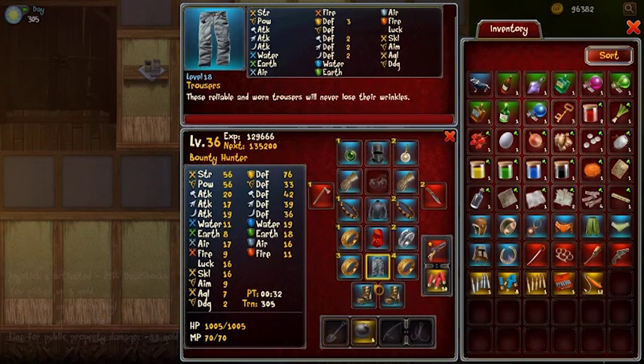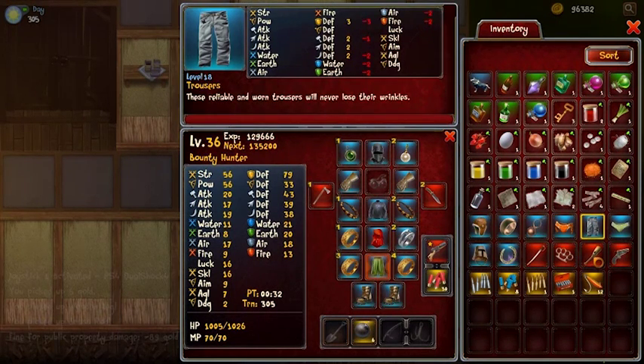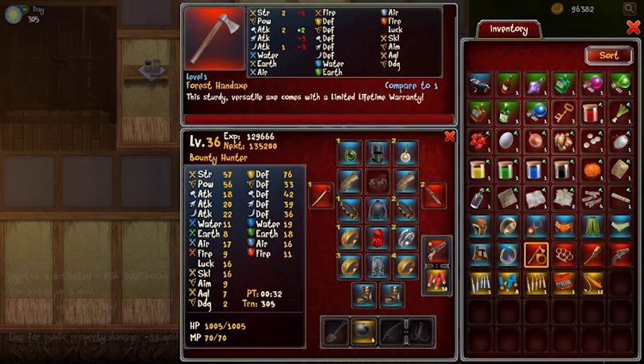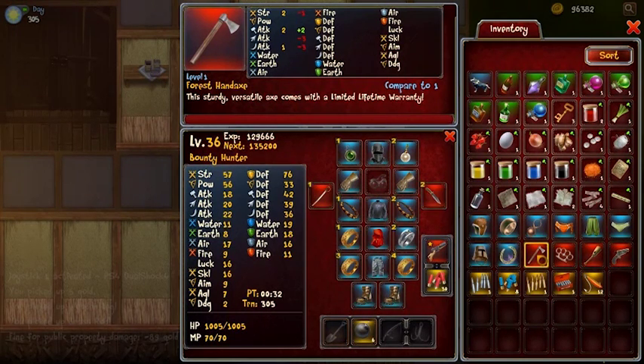If you want to equip something, all you have to do is drag it to the slot, use the right-click command pop-up to equip it, or simply double-click the item or hit Enter. This way you can equip and unequip with a single action. When you give me items such as weapons, the game will automatically choose the weakest one to be replaced. Selecting a weapon also shows the game comparing item stats with all equipped slots, rotating through all four ring slots for example — it works the same when you buy items.